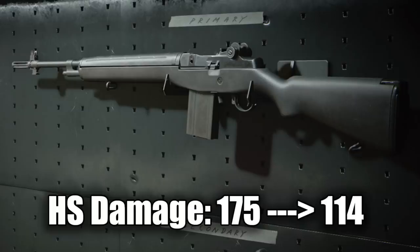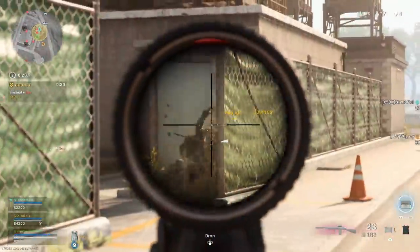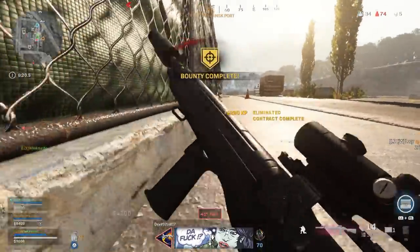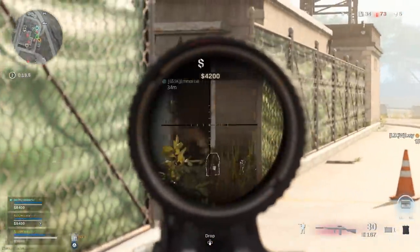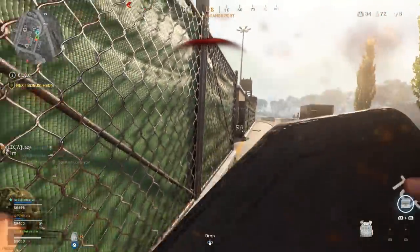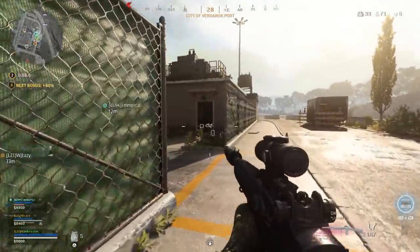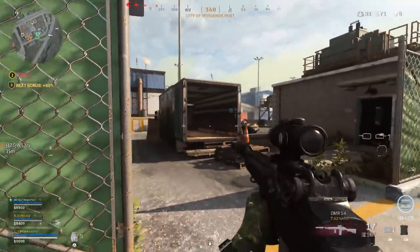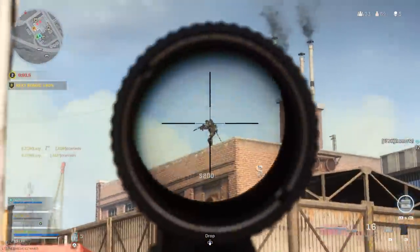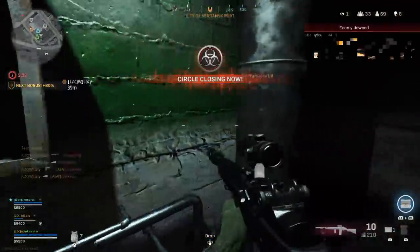This seems like a big deal but it's not. It's not the melt machine it was before, but it is still really damn good. The increase to recoil essentially did nothing — if anything the recoil actually seems a little bit better. There is more of a jump between the second and third bullets, but after that third bullet the recoil pattern is null and void. I honestly almost think the recoil pattern is actually better. This is absolutely still one of the best weapons in the game.